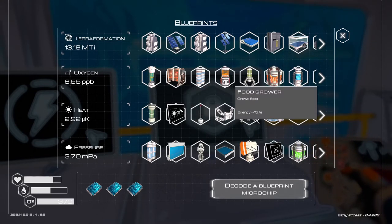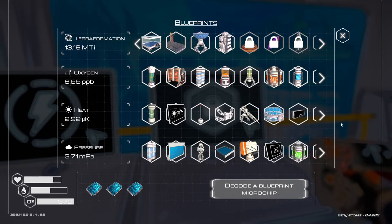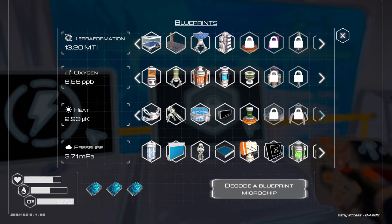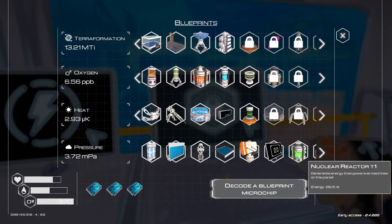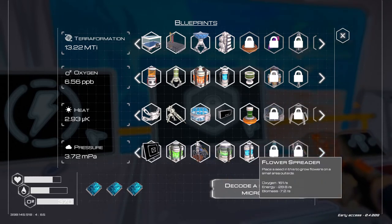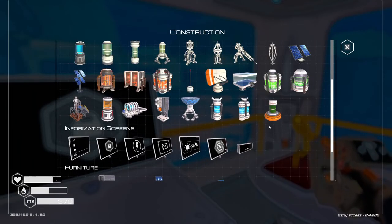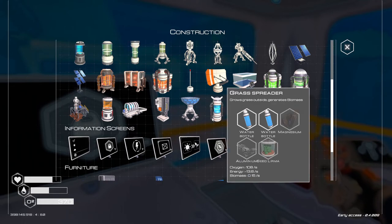As far as unlocking stuff, there hasn't been too much that's been unlocked. The next big one is going to be the lake water collector at 50 million total. We do have the algae generator - apparently a place on the water generates algae, so we can do that. And then there was the flower spreader. That's actually one of the things I want to get into today - get some more grass growing over that area and possibly even get that flower spreader going, so we pretty up the place, make it look a little nice.